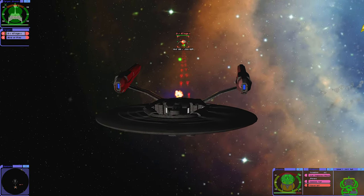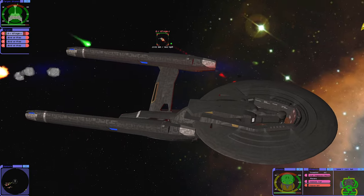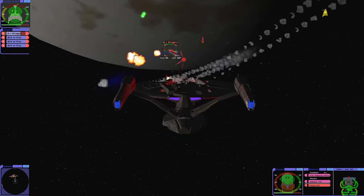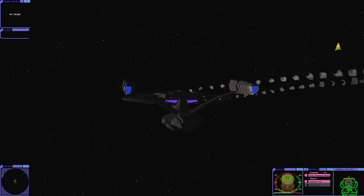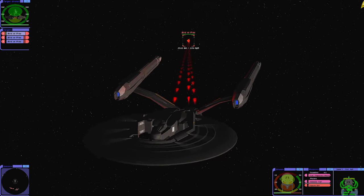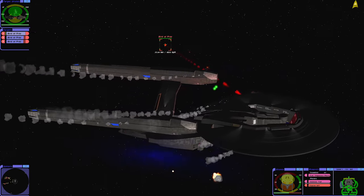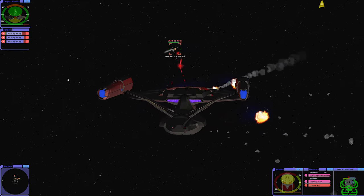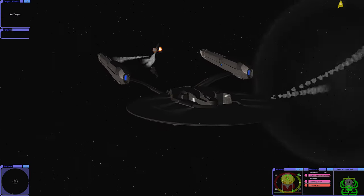Our hull did take quite a beating, so that's not good. Okay, let's swing around. Two D7s down — we just have three Bird of Prey left. Oh no. That's not good. Swing around, come on — our hull is falling really fast. Okay, down one, two left. Two left, we can do this. Our hull is not doing very well.